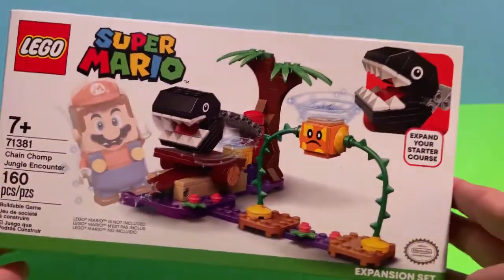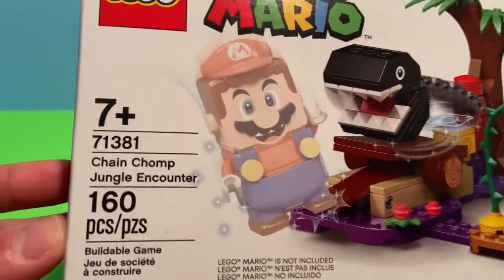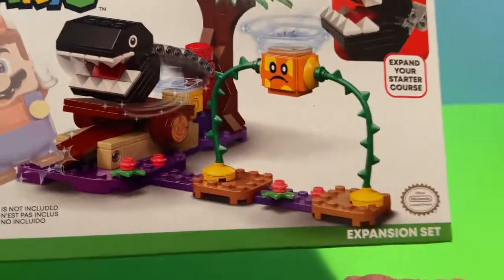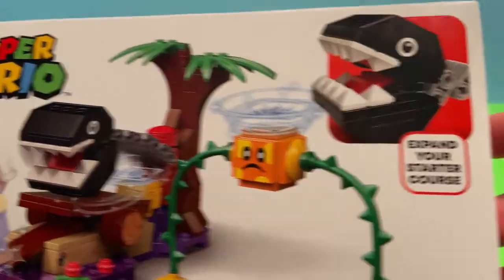Welcome to another episode of Block Play Toys. Today we're going to be opening up Chain Chop Jungle Encounter. This is an expansion pack on the starter course — set 71381 — comes with 160 pieces. It takes a look at different biomes, including the poison biome, and we'll get to build this really awesome dynamic set.